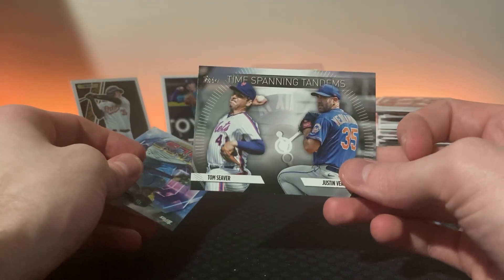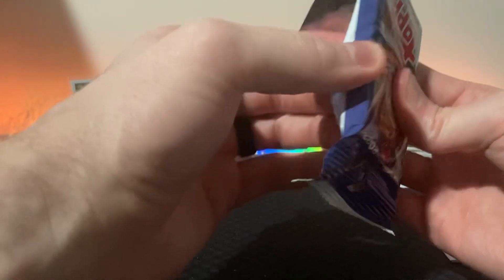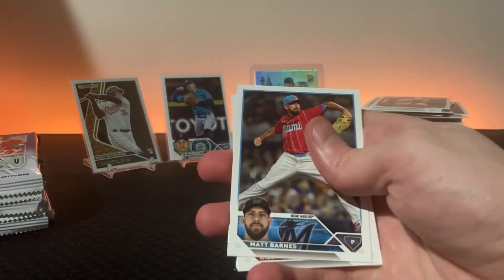Nope, this one didn't but it has a cool insert. They all have pretty decent inserts in them. I think every pack has a Stars of the MLB so if you want to collect the Stars of the MLB set for Topps, you get 20 of them out of this box - and there's 30 in each series, so you get 20 right here and they're all probably different.